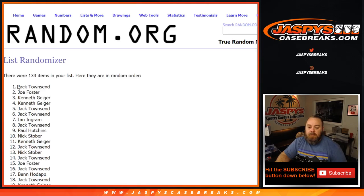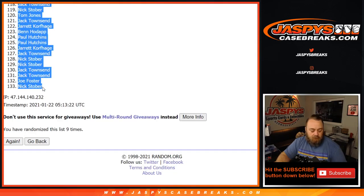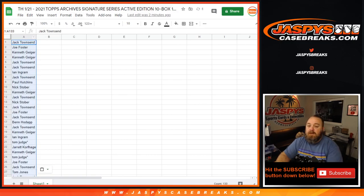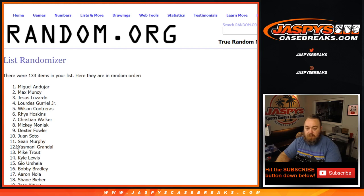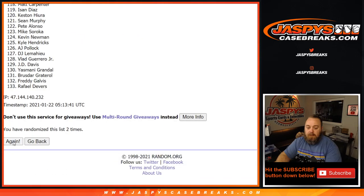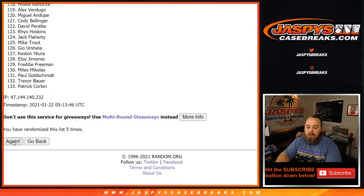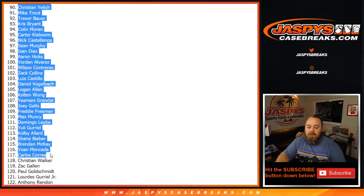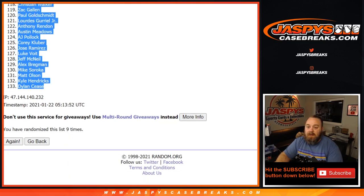Ninth and final time, from Jack Townsend down to Nick Stober. You can see nine times there and nine times on the dice — that's done on the names. Now nine times again on the players, ninth and final time from Tim Anderson down to Dylan Cease.